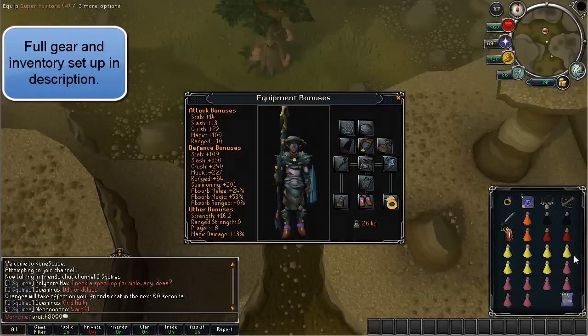I really do recommend the Zamorak Cape even though I don't use it all the way through this video. The exact inventory setup is really going to be up to you — this is pretty much what works for me. You can obviously swap in flasks and stuff like that, but it's not necessary.